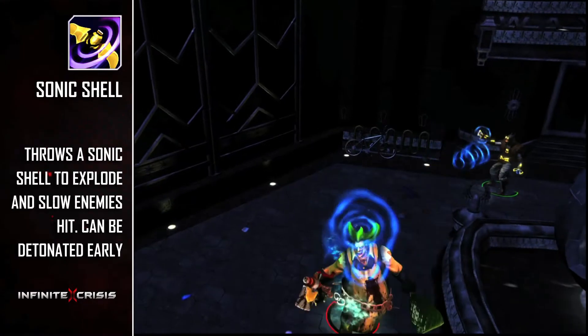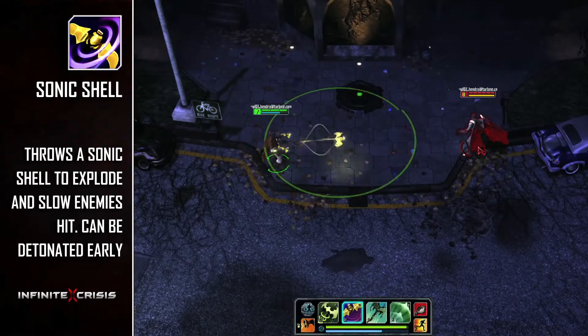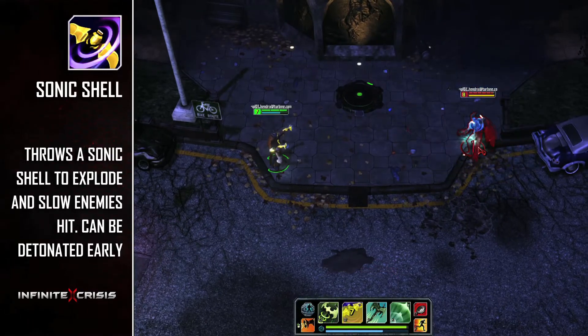Sonic Shell lobs a concussion grenade, and the ability can be activated again while the projectile is in the air to immediately explode. Enemies hit will be slowed and have Echoes applied to them.